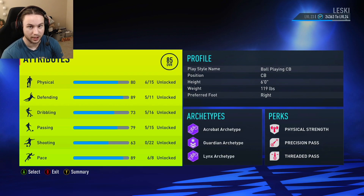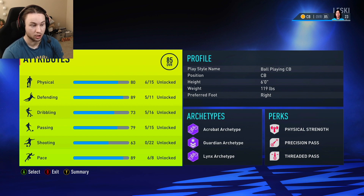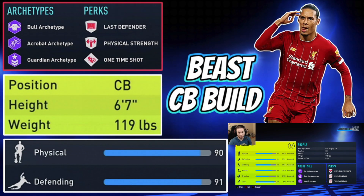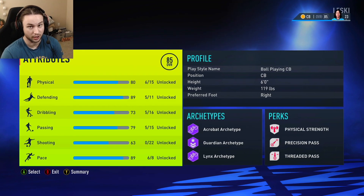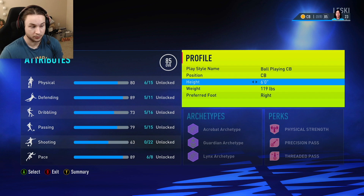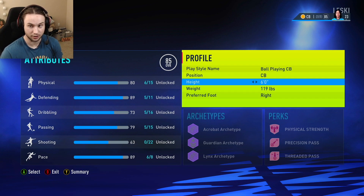Like I mentioned in my center back video, my teammate was using this build. He got all the clips for us — about 19 to 20 minutes worth of clips using this build while I was using the other center back build. If you're interested in more of a physical beast center back, go check that one out. But if you're interested in more of a playmaking center back — more confident on the ball, better dribbling ability, and really good passing ability — then stay tuned. Starting with the height and weight, we went for six foot, 119 pounds.